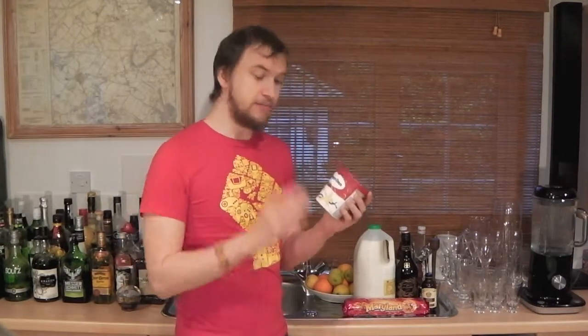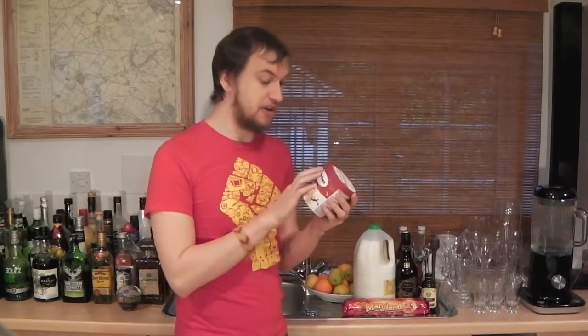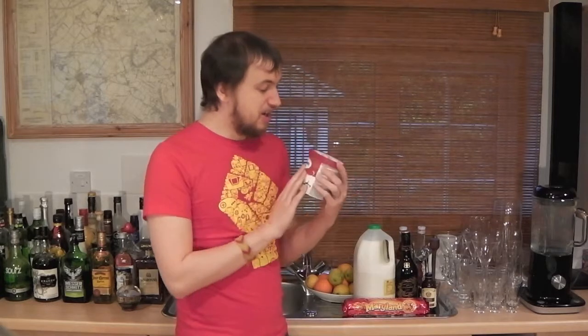What we're going to need for the Cookie Clicker Alco-Shake is some vanilla ice cream. You can use other flavours, but bear in mind that since we're using cookies, if you use chocolate it may be too overpowering. I'm going to be using vanilla — I've got a Haagen-Dazs because it's really nice. You're also going to want to get out some milk and, of course, the cookies themselves.